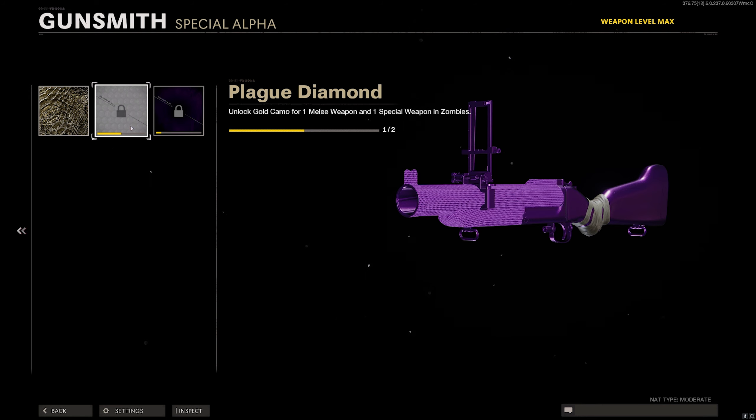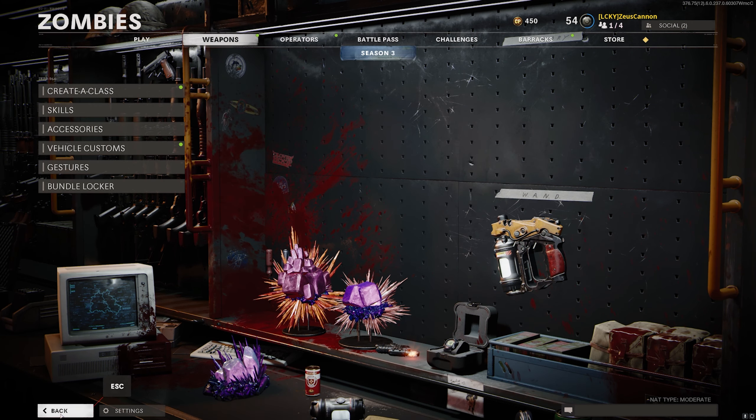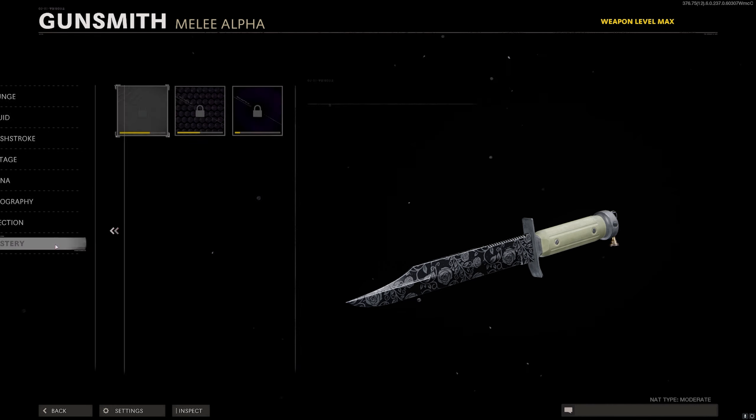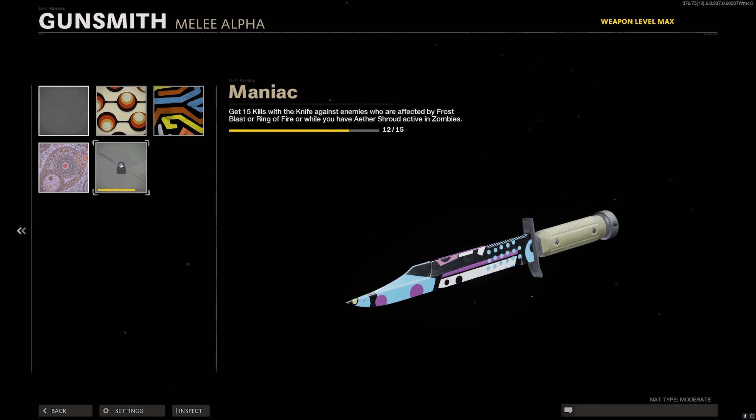I saw that to get Plague Diamond, all I had to do was unlock gold camo for one melee weapon and one special weapon in Zombies. Since we already have the M79 unlocked, to get our first Plague Diamond ever, all we have to do is get gold camo for one melee weapon. So I decided I'm just going to go with the default knife and try to get the camo for that today. I have a few challenges to get done with this — I've already looked at them and they shouldn't be too hard.